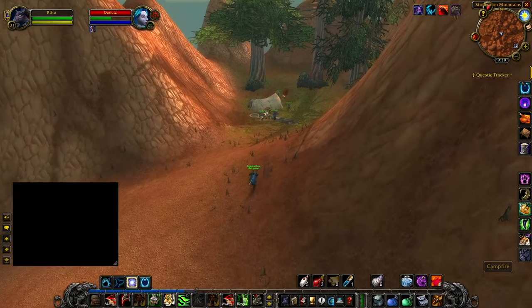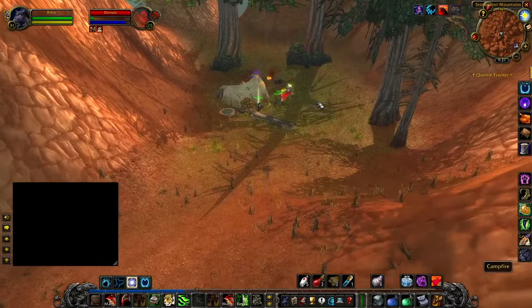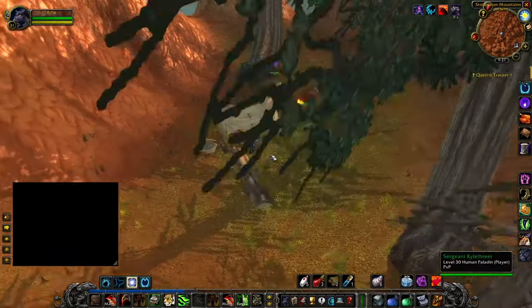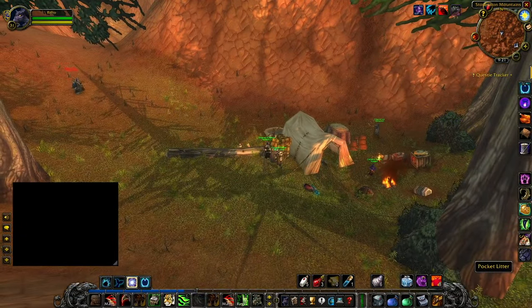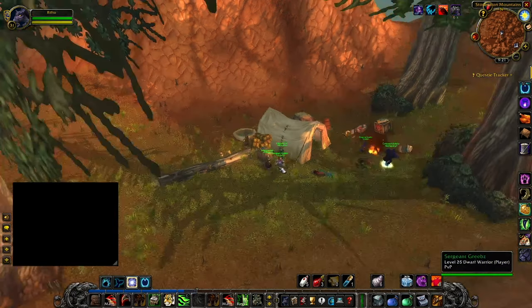Eventually you'll come up over this rise and see this little camp. The item you're looking for is on a little bench — it's pocket litter. I'm at about 40.8, 52.5. So 50, 50 on the map is where the entrance to this little ramp is, then just follow the path around.